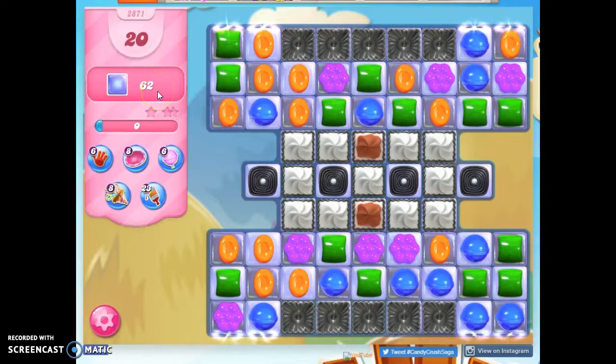We've got 20 moves to clear out 62 jelly. That's a lot of jelly, and some of it's double thick, some of it's under one layer, two layers, three layers of frosting under these licorice.